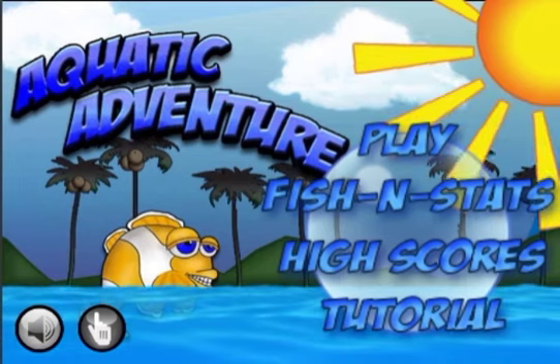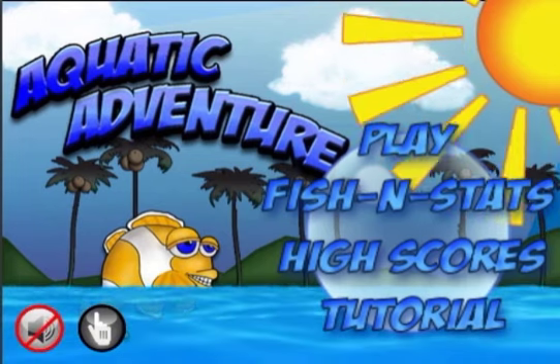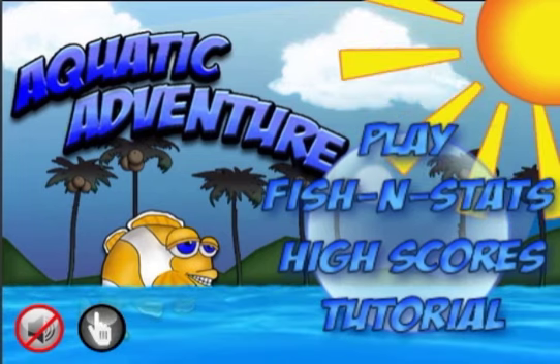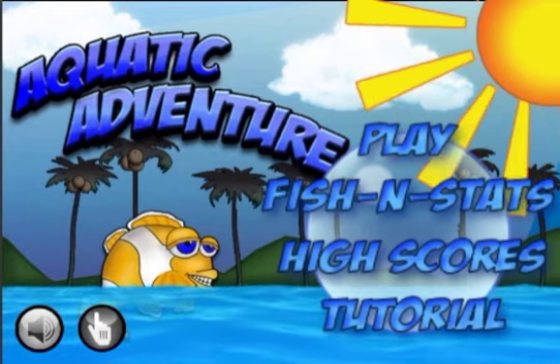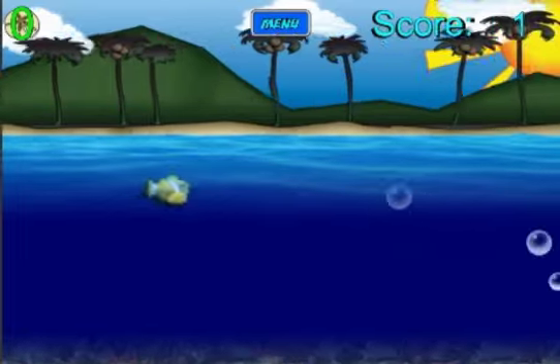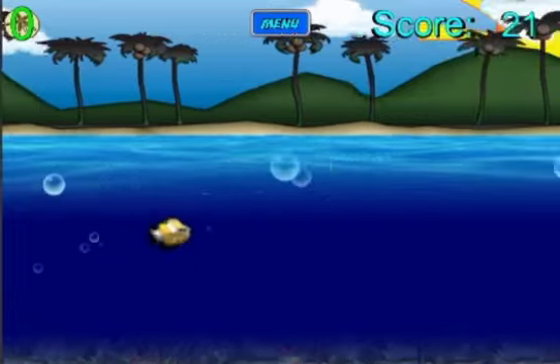On the bottom left of the screen you can see that we have a mute option. We also have the option to change the controls of the game, giving you two games in one. One is a press and hold, and the other option is to put your finger on the screen and scrub it up and down — Sebastian the clownfish will follow the direction of your finger.